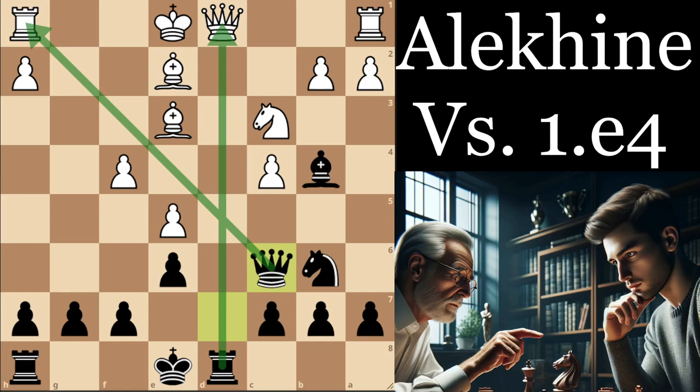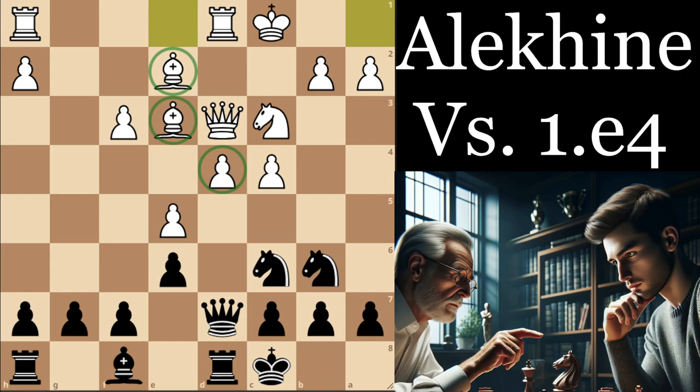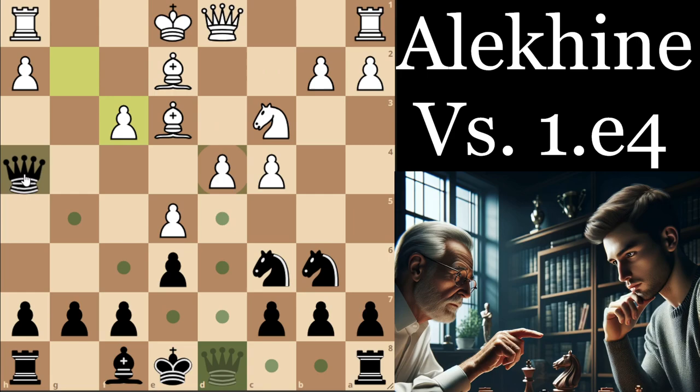The reason I don't recommend queen d7 is that if white just plays queen to d3 or queen d2 and castles, white just has the bishop and the space, and this isn't really playable for black. So for this reason, I would recommend black instead plays queen h4, which I believe does come up in the next game.